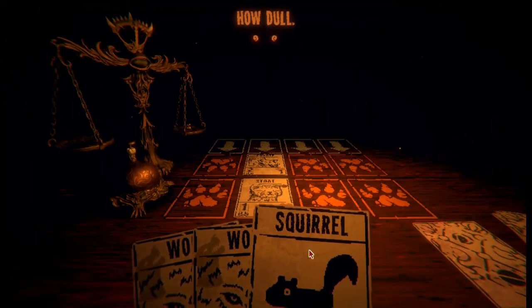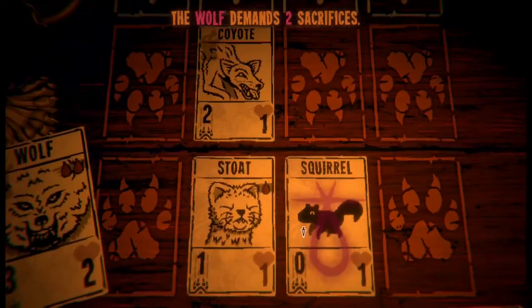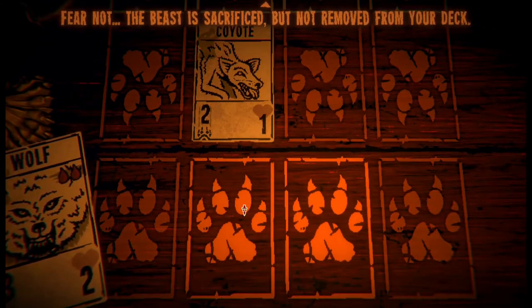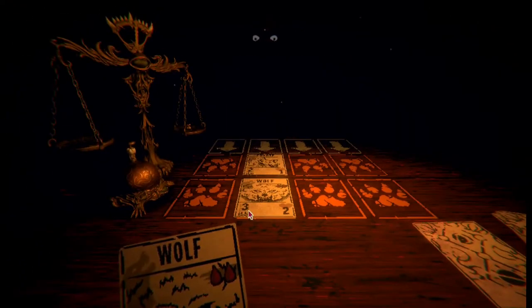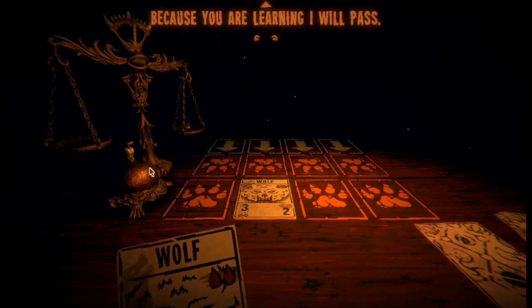That means your stoat's health is two less. Every creature's health reaches zero, it dies. It's your turn again. You may draw from your deck or draw a squirrel. I'll draw a squirrel - how dull. I need to summon something big. The wolf demands two sacrifices. Fear not - the beast is sacrificed but not removed from your deck. Its suffering was real but you will see it again. The coyote, however, I did intend.